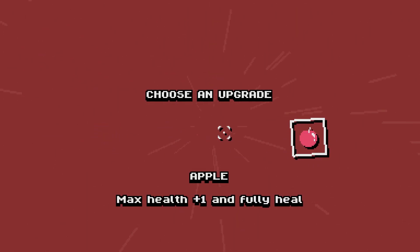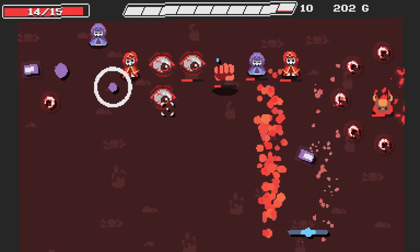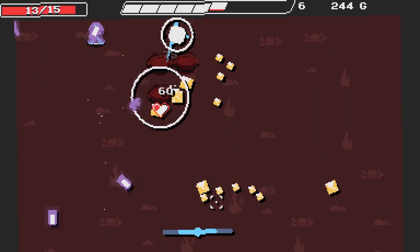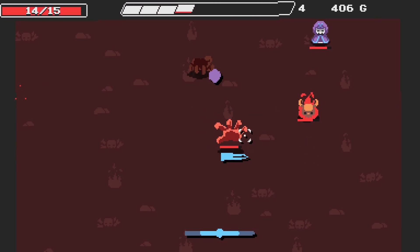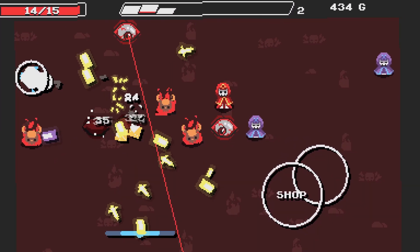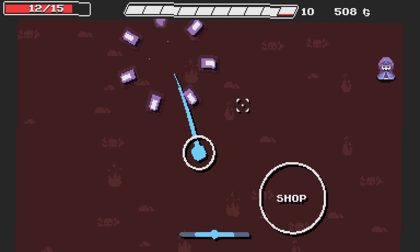I need a bit more HP — I'm on like three or four. There are geysers again! The geysers and the lasers — that is not a good combo for anybody. We are on 15 HP so I'll take it. The purple projectiles are hitting me. If I take five damage on this wave I'm not bothered — I just want to survive these goddamn lasers. Shop: plus one max HP and restore two — all our gold gone, but it'll do.